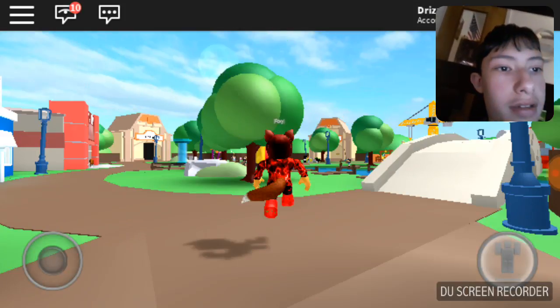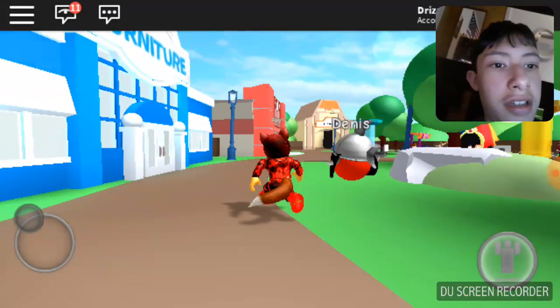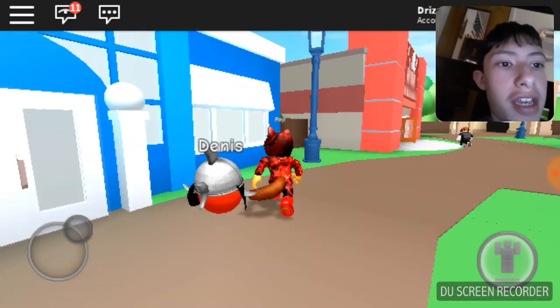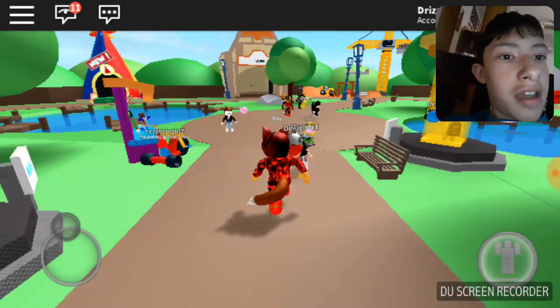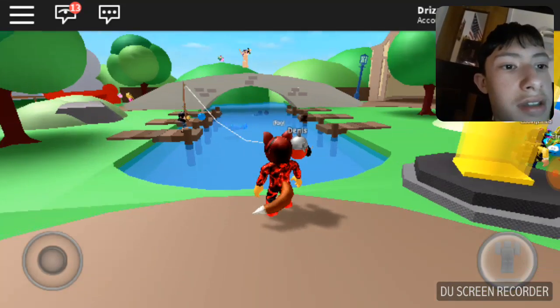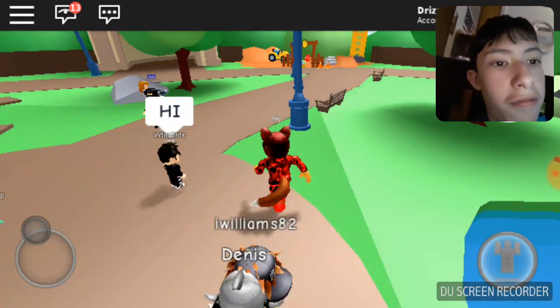Here's the city. First we got the blue shop — you can buy anything from these two shops. Then the town has a Star Ball — if you don't know what it is, that's okay. And we got this bridge over there, and you can go fishing here.